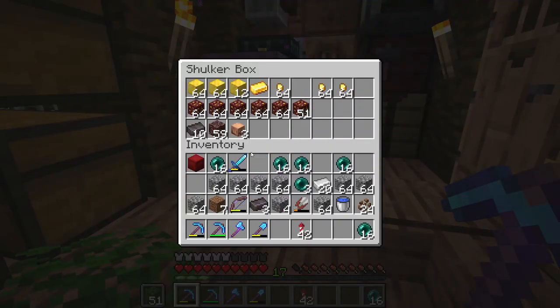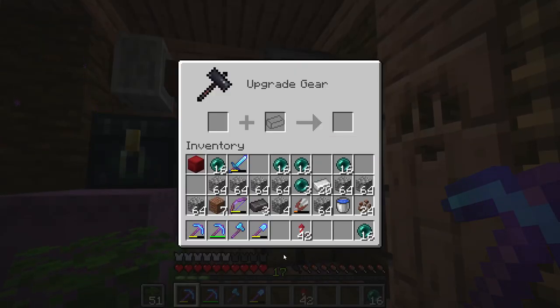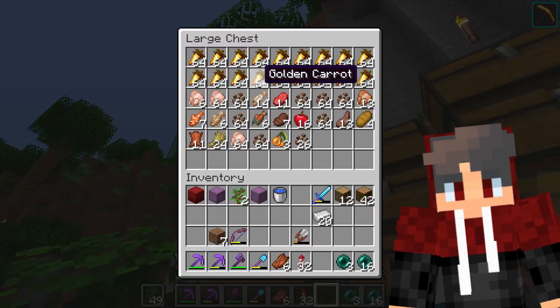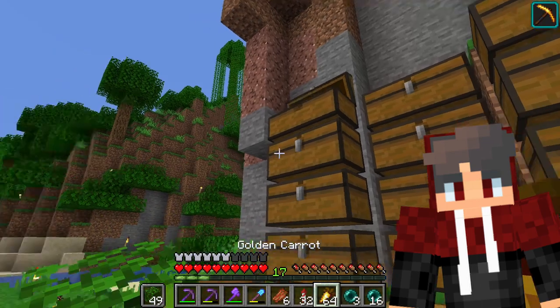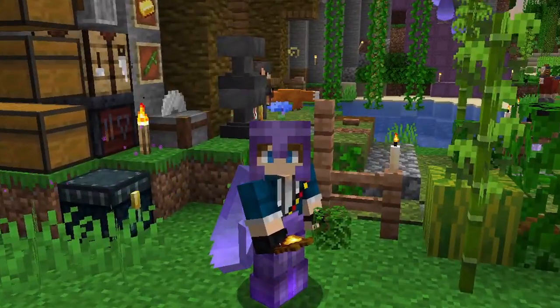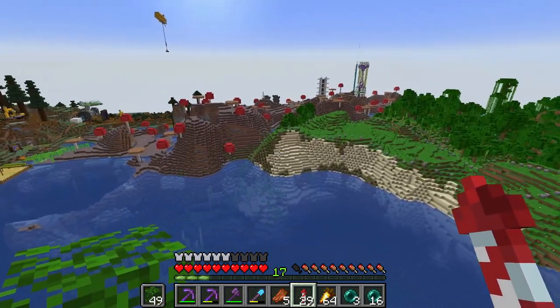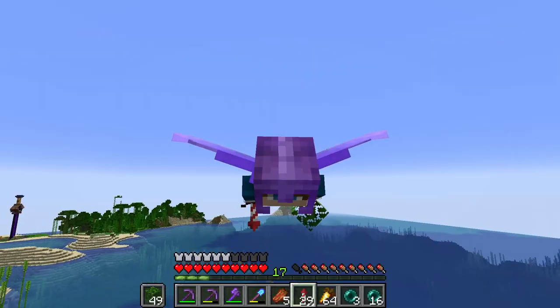We're also gonna use the loads of netherite we got to upgrade the axe and these two max pickaxes. My friend Skills told me I could take some golden carrots because he's the best — and also I'm starving constantly, living off rotten flesh. My life is a lie. Alright, I think we're gonna start right here on this cliff face, so let's get to work.